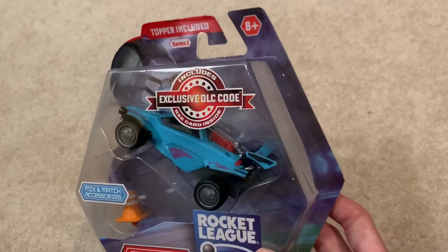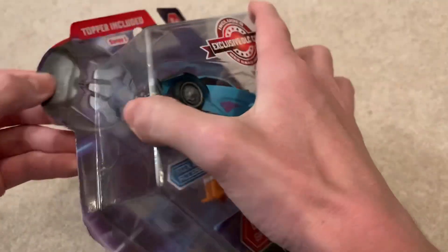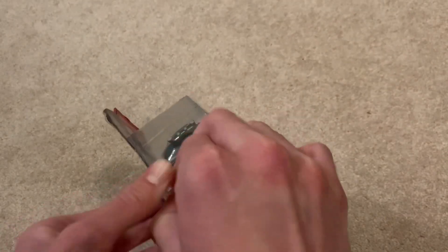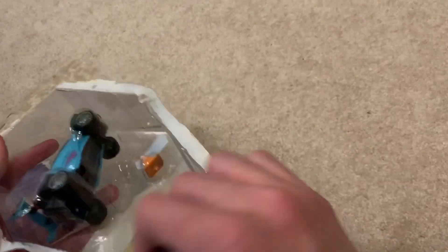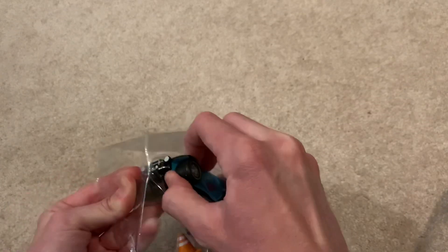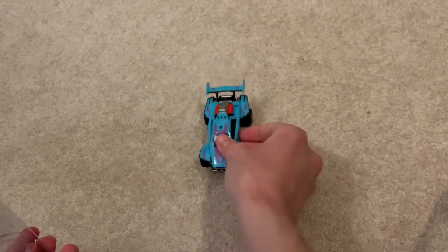So we'll get into that later, but right now we have the Octane, so let's unbox this. I have scissors with me, but I don't think we'll need them. I'll do it from this side — it's probably easier. Okay, there we go. Get the trash out of the way and pop this out. We have the Octane here. Let's get him out of the box. Pop it out. There we go. That was much easier.